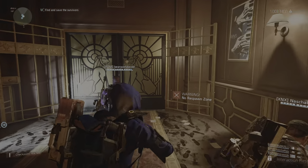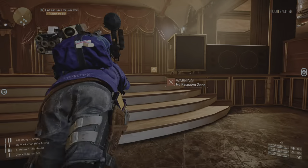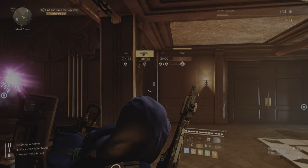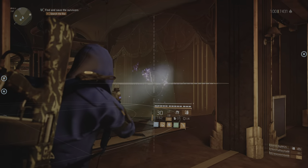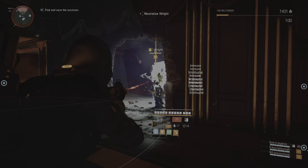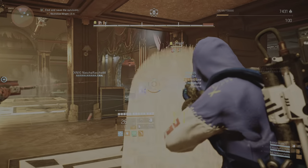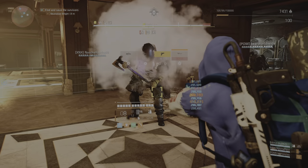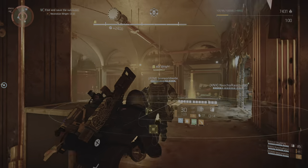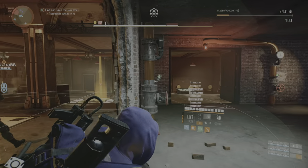Sorry if I startled you, Agent — that was me. I think someone is trying to break into the vault. Agent, watch out. That's the cleaner that killed our security team. He's using some special fuel — the flames had a weird color and decimated everything in their path. Please be careful, Agent. You need to neutralize that cleaner. That room could go up in minutes. If the fire doesn't kill you, the lack of oxygen will.